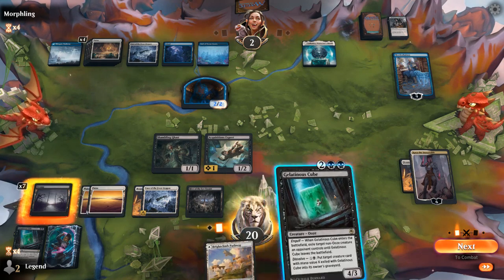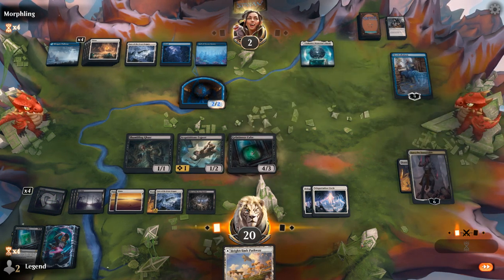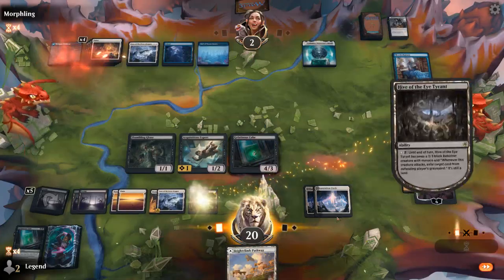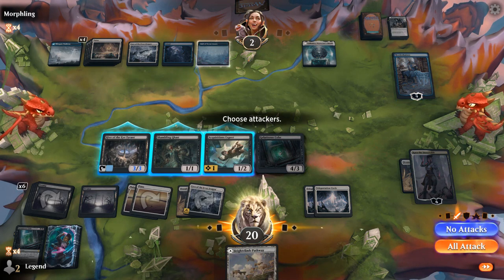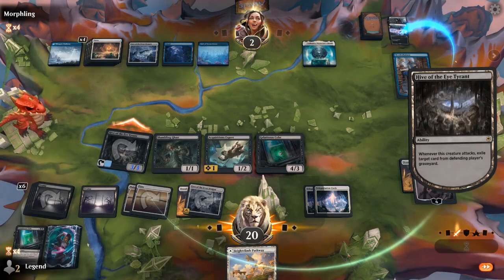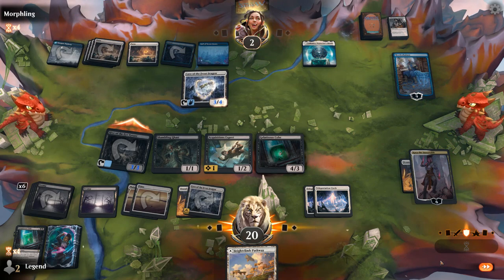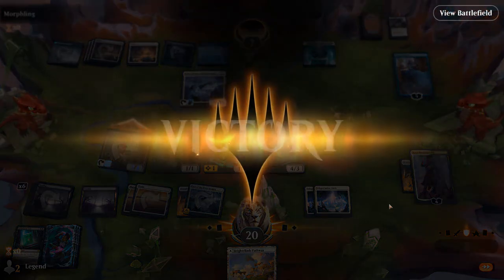If I have mana for cube and hive, we could have lethal here. Pay the one and turn on Hive, which has menace — better than the Dragon land. Don't think it matters what we exile. Opponent can only animate one creature land; they can block Hive, and our opponent explodes. Phew, this was a nail-biter. On to the next one.